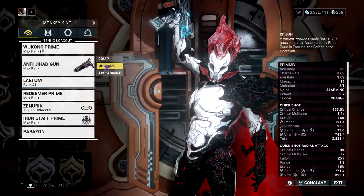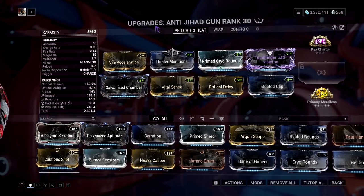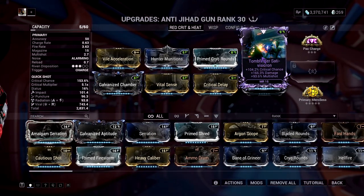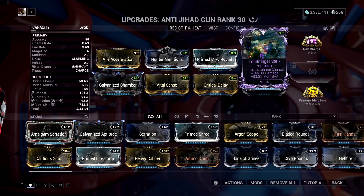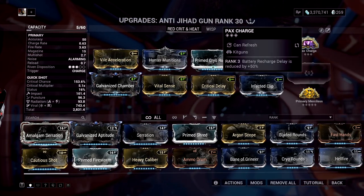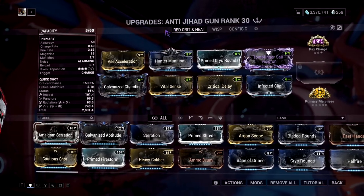My second best primary AOE gun is the Tombfinger. This heavy kitgun also has a disposition of 3, so you will get very good stats on the riven. Rivens are easily available for kitguns. This gun has infinite ammo because of the battery charge, and the charge is instant. This gun is very good.